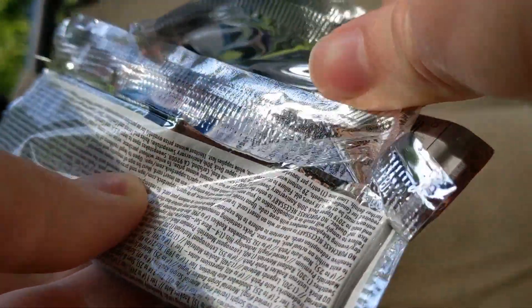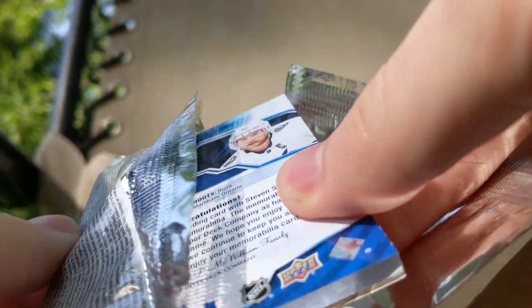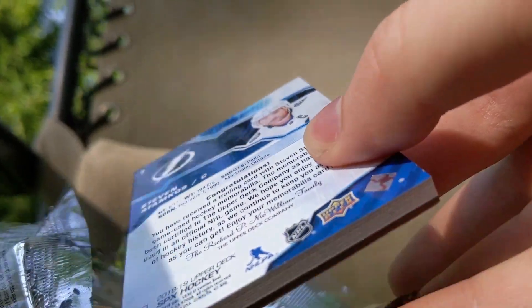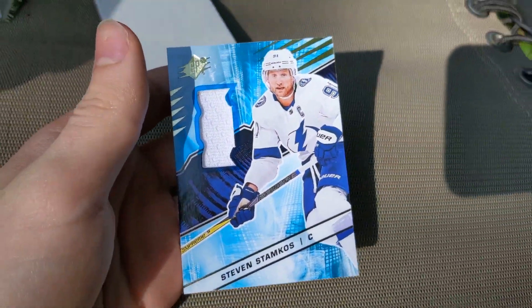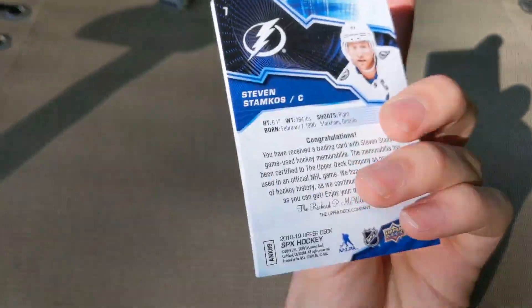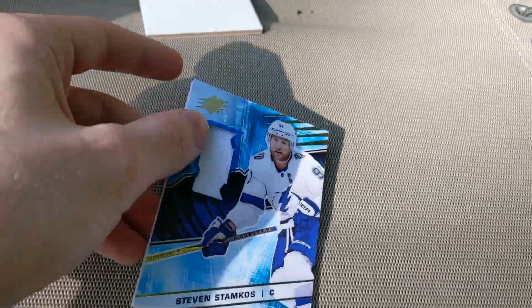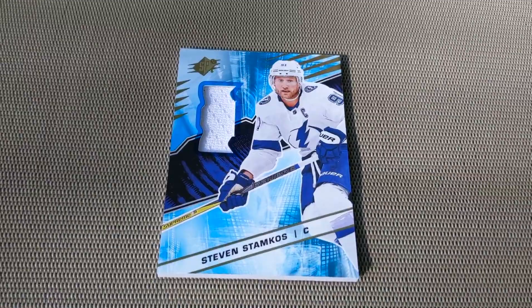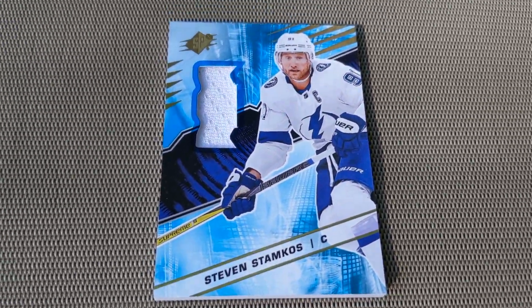Last pack — SPX — being opened now. Not what I was really hoping for, but I'll take it. Stephen Stamkos jersey card, not numbered. To finish off a quite excellent break, we've got the Stamkos, the Quad Caps jersey, and the Carter Hart Young Guns card.